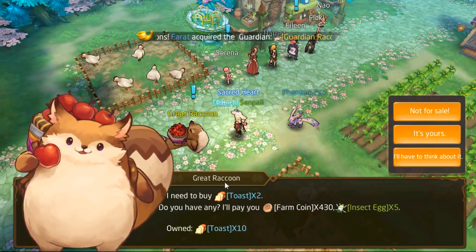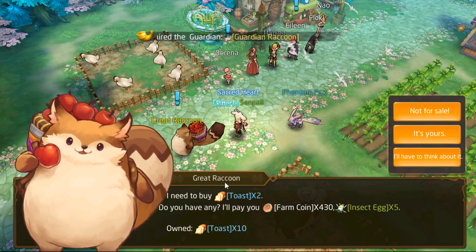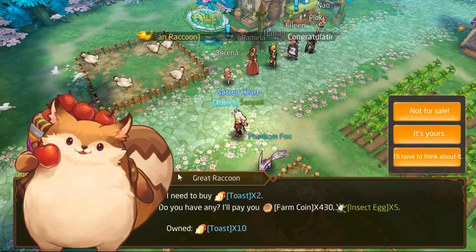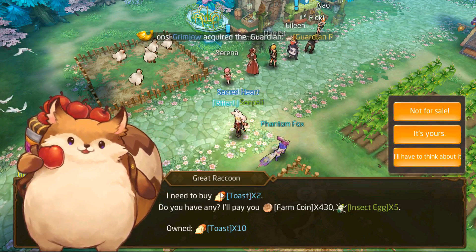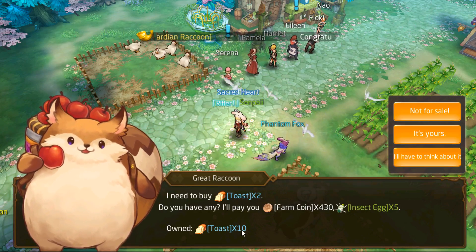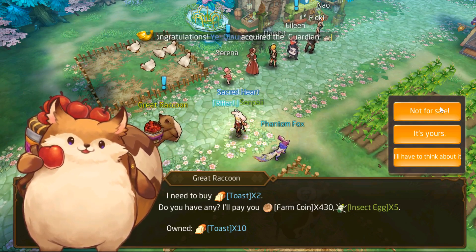One of them is this quest for the Great Raccoon. It shows up every now and then, maybe a couple of hours. There is a daily limit that resets on the server reset, and it asks you for random items — sometimes 10 hay, sometimes 6 eggs. Right now it's asking me for 2 toasts and I happen to have 10. You give it to him, you're gonna get farm coins and you're gonna get 7 eggs.